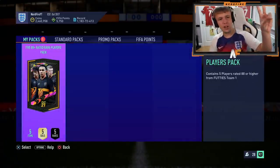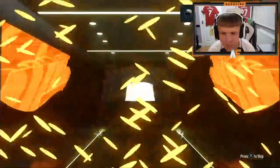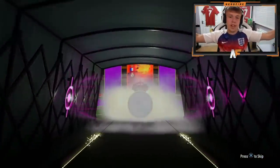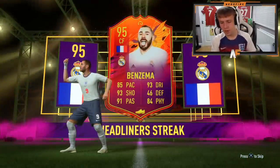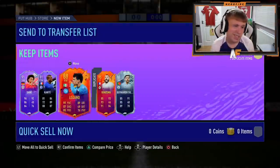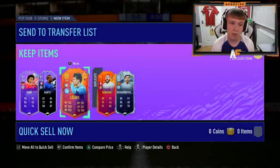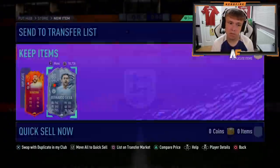Let's open it in 3, 2, 1. I really want to see a Team of the Year tunnel. What's that — a headliner? It's Benzema. That's good for fodder — 95 is not bad at all. Not sure if we can get Team of the Years behind a headliner. Sane's got a quite nice card, Kante 91, Lozano 88, Benzema and Bernardo. Not bad in terms of fodder-wise. I'll take it.